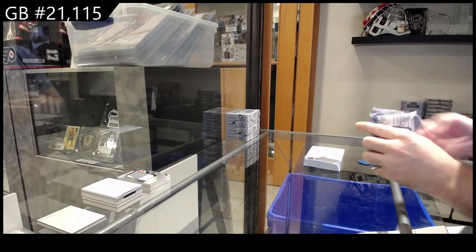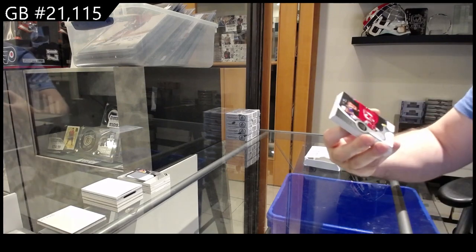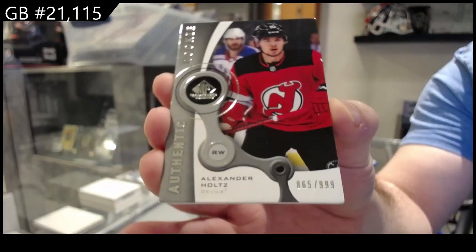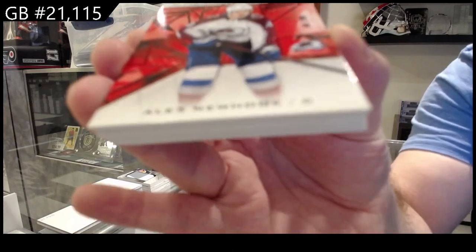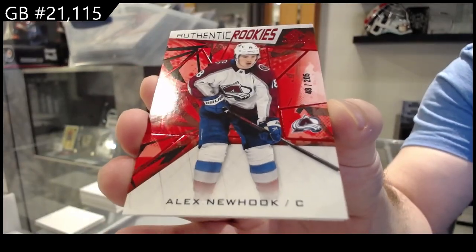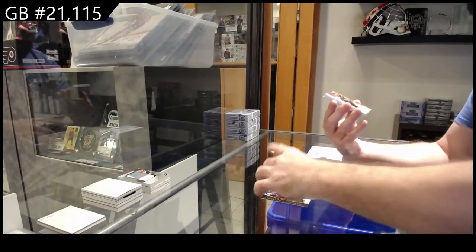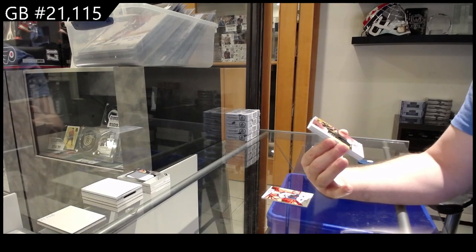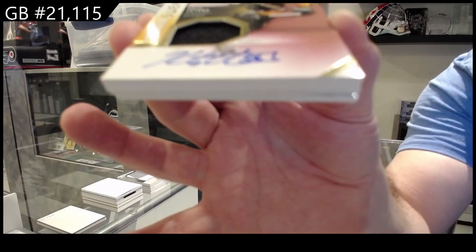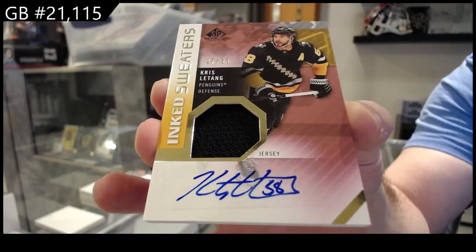I've got a lot of the infinities and I still think a lot of the big boy cards are in there, so that's the good news. 999 Holtz for New Jersey — Alexander Holtz. We got number to 205 Newhook rookie for Colorado. We've got an ink sweaters jersey auto number to 35 Chris LeTang for the Penguins.